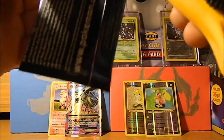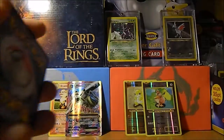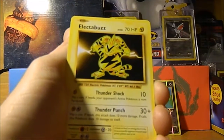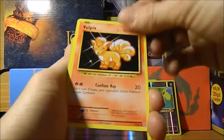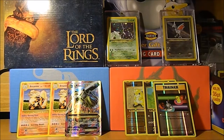Blowing into our next pack right away. That is such a sweet pull, oh my goodness guys. That is awesome. Three from the back, right into it. We have a Kakuna, Charizard Spirit Link, Double Colorless Energy, Electabuzz, Weedle, Magikarp, Dark Energy, Vulpix, Reverse Switch, and a non-holo Arcanine.